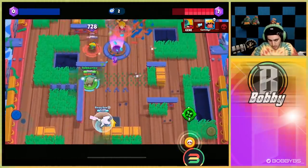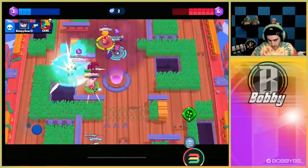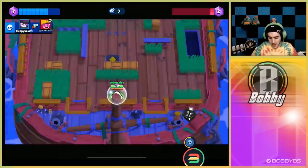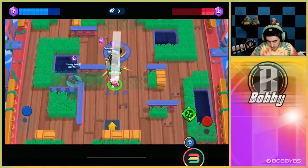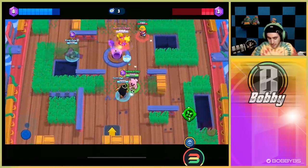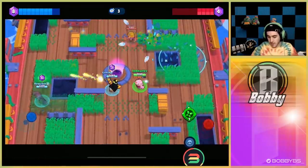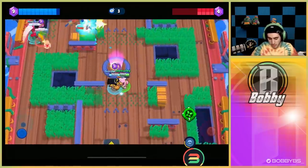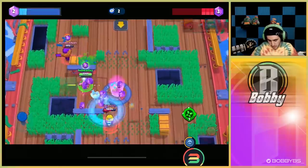We need to head towards the middle and hold some control before this game gets away from us. We get some really good shots off, almost take out that Primo — Primo is one shot, jigsaw should be able to kill both of them. We're holding down the middle which is wide open, and it's gonna be absolute hell for these guys. Even missed shots are still going to hit.